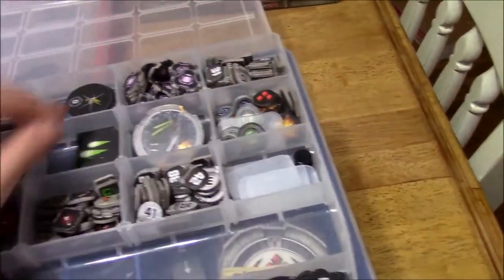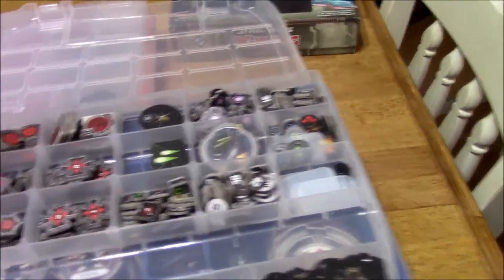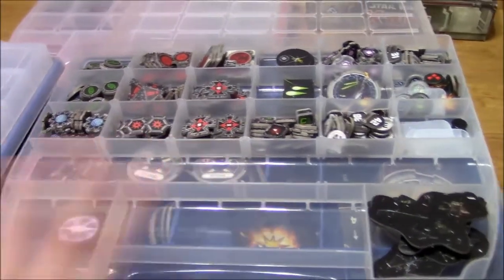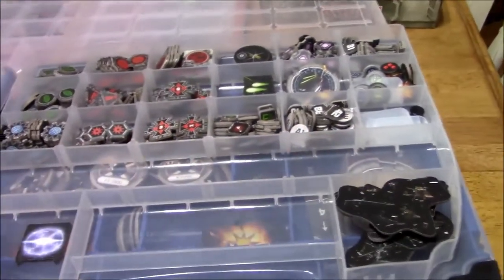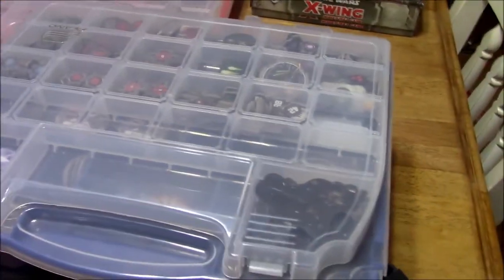I've got shield tokens — no, these are energy tokens for a huge ship, so these are extra things I'm not really using. I have one specific side that has all of my range rulers and templates. I've got some extra stuff here too in case I run out of anything. So if I flip this open — this is a Plano case, by the way. If you go to Amazon and search blue Plano case or red Plano case, usually you'll come across it.